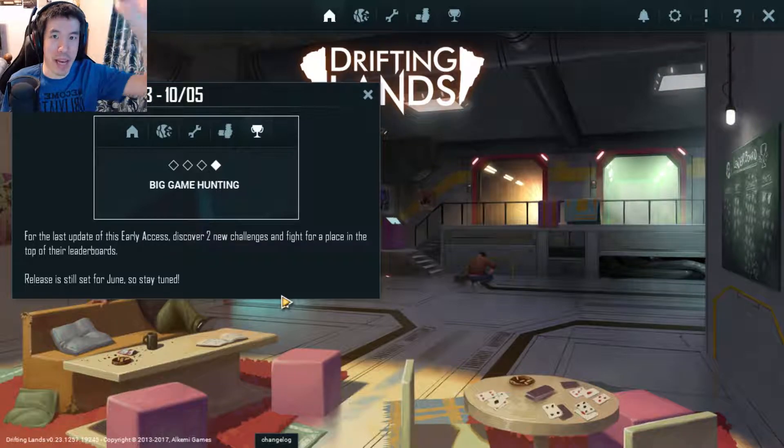Howdy doody everybody, my name is Kev Gooey and welcome to Drifting Lands. Drifting Lands is a hybrid of classical horizontal shoot-em-up with a lot of strong gameplay elements coming straight from the action RPG genre. If you want an original Diablo-like game or you want a different kind of shoot-em-up, you're in the right place.